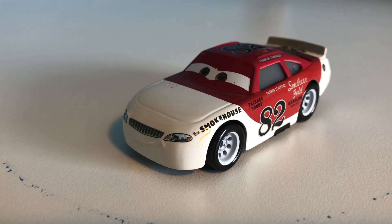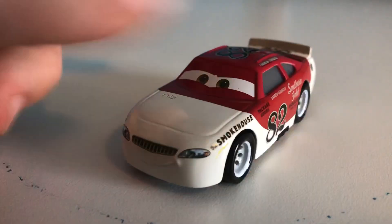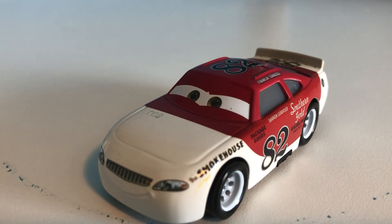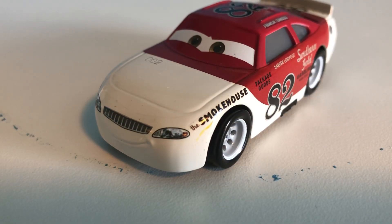Maybe this is the second prototype they made, or maybe the numbers mean something else. Six of the ten cars on this list have prototype codes — Bobby Rotesta, Steel Blue Jackson Storm, Thomasville Darren, and three more cars we're about to get through. I'm a big fan of his expression and the eyes. It looks just like the Darren Leadfoot eyes, and the way the eyes blend in with the rest of it looks so, so good.